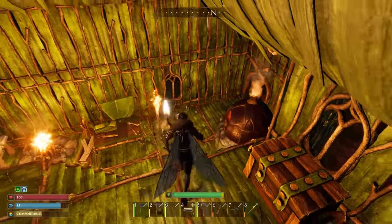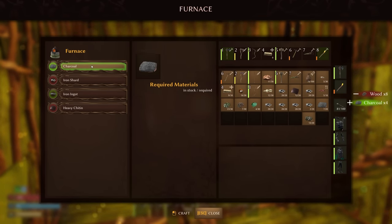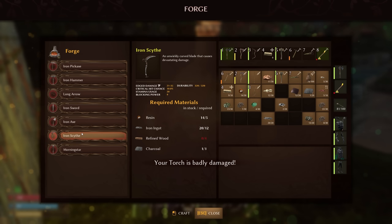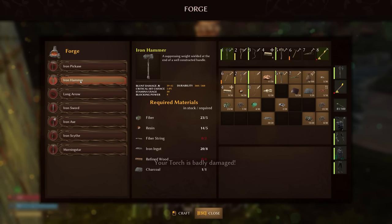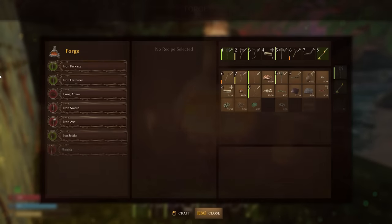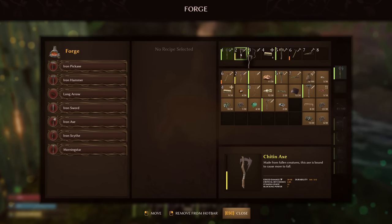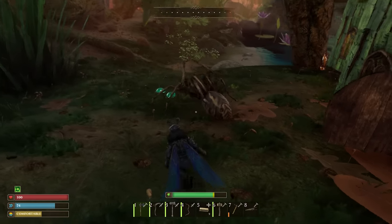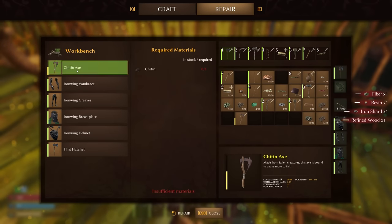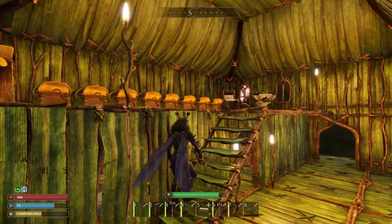Let's get to crafting. Most importantly, we'll start with charcoal and then iron ingots - basically all the iron ingots I can get. If I get the iron hammer and the iron scythe, that's an even 20 ingots. I just need fiber string and eight refined wood. Give me the good stuff - iron hammer and the iron scythe. So that means the chitin axe can go away.